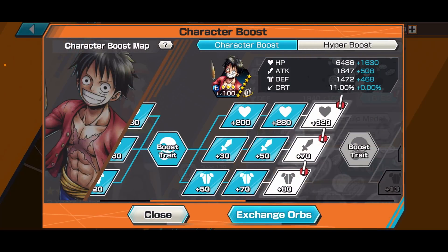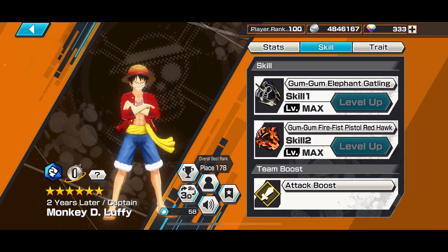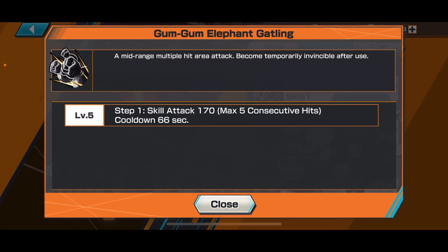Character boost is 16. If you want to play him, skill 1 — Gum Gum Elephant Gatling — will be the most useful: mid-range multiple area attack, becoming temporarily invincible after use. It does 5 consecutive hits, but the downside is the cooldown is very slow. It would be nice if it was around 36 seconds — that would be far better.